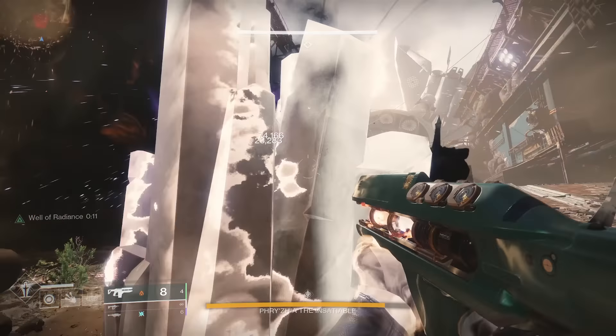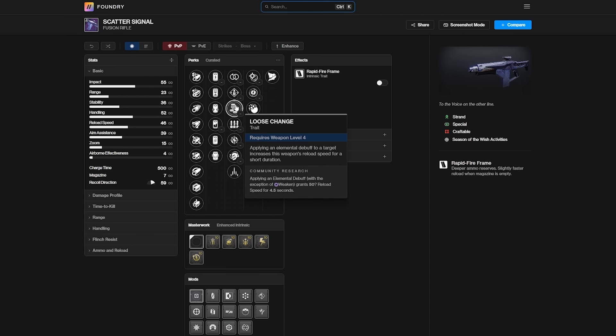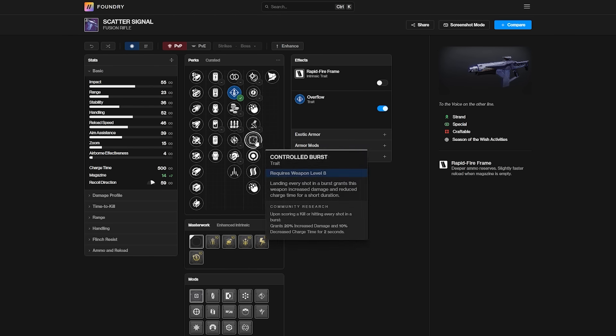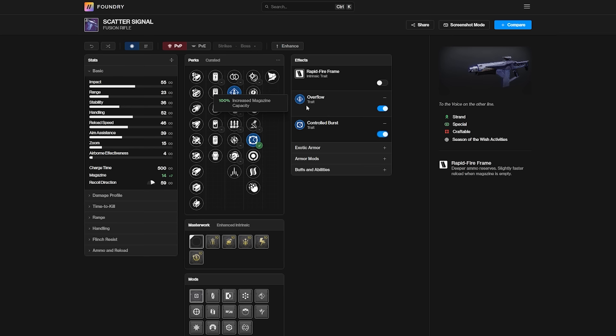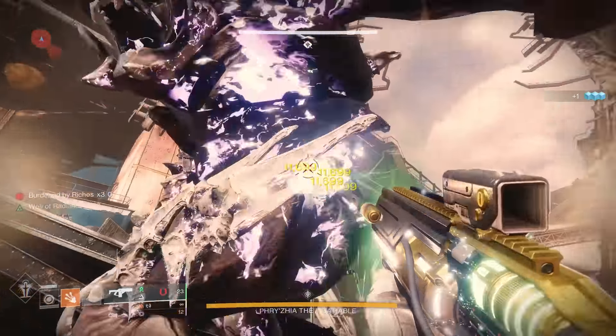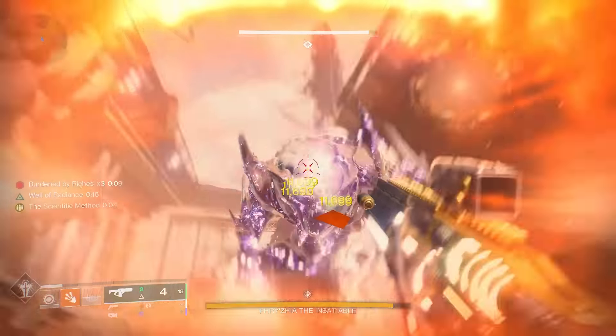The Scatter Signal is basically the exact same weapon as the Eremite; however, it is Strand and it goes in the primary slot but still uses special ammo. You pretty much want to use this weapon the exact same way as the Eremite. In the first column, go with Overflow, which works similar to Envious Assassin — you just have to pick up ammo to overflow the magazine. In the second column, run Controlled Burst for a 20% flat damage boost. Both of these Fusion Rifles are great to have in your loadout depending on what boss you're doing or what surges you need.